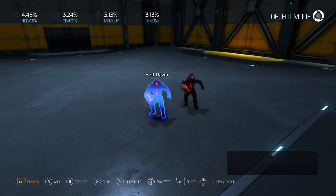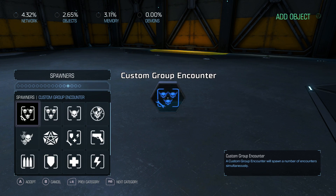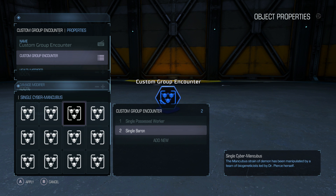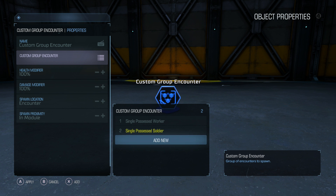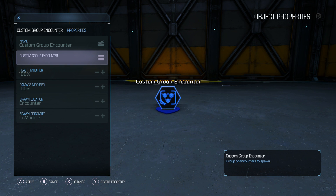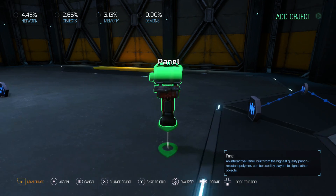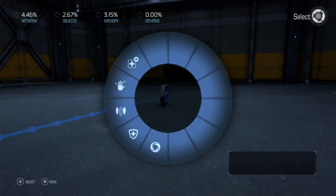Let's say we want to spawn a demon encounter — these are just single demons. If we go over to spawners and do a custom group encounter, we'll pick a bunch of possessed soldiers, possessed imp, possessed sentinel, and possessed mancubus. We need something to activate it so we'll do something simple like an interactable — put down our panel and on used we will spawn this encounter.